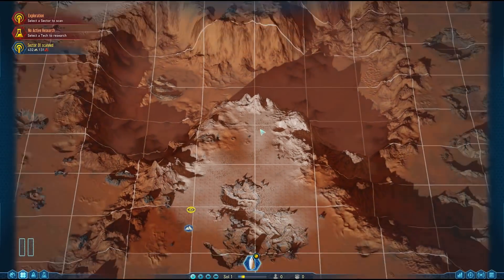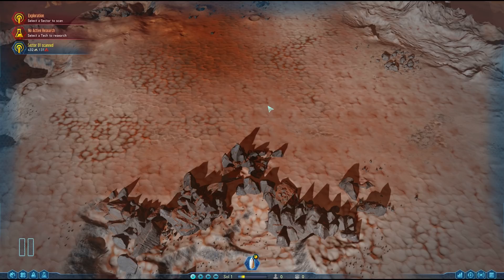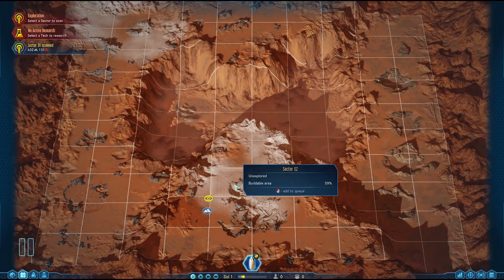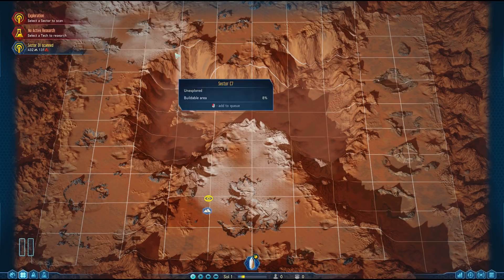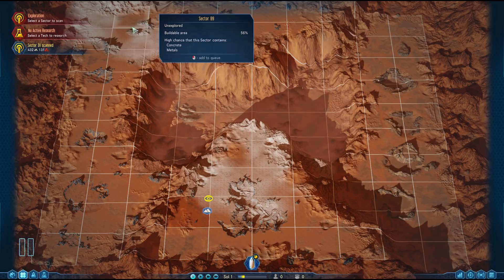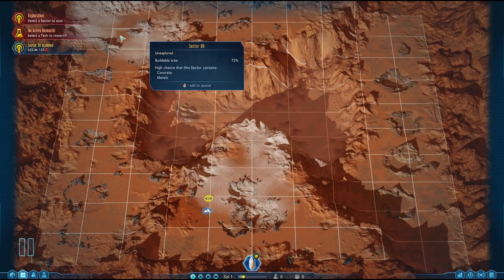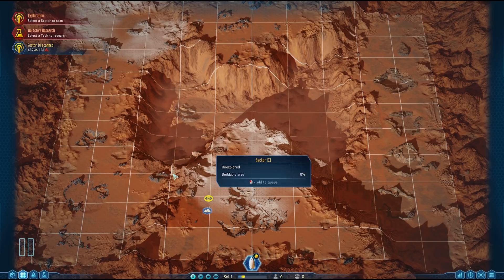The first time I played post-hotfix on this map, I settled here — it's probably the best site to settle early on because within a very short distance there is concrete, water, and rare metals, which you really need for your initial colony. The second best place to settle is around this other area, where there's water, rare metals, and a lot of concrete. I'm actually going to be settling up here and landing my rocket shortly. I wouldn't recommend this — I'm only doing it so the playthrough is different for me.